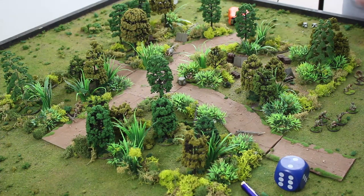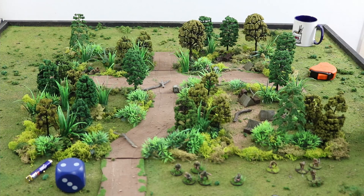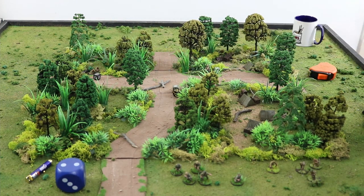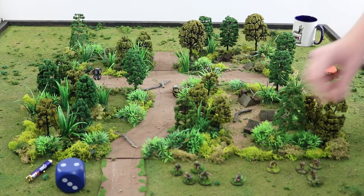A Japanese dice is drawn. The Japanese player attempts to fire the light mortar at Private Utah. Rolling for effect and looking for a six. There's some confusion about dice being drawn out of turn and changing the odds in the bag — the extra dice draw is ignored and they correct the bag. It's still a Japanese dice drawn next.